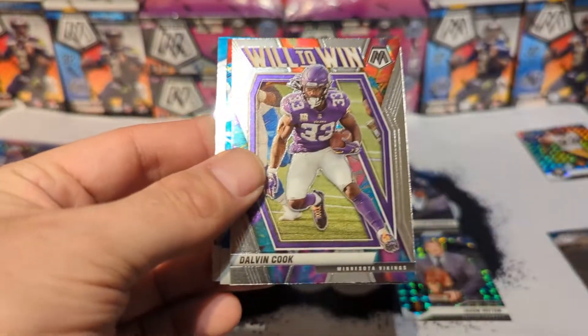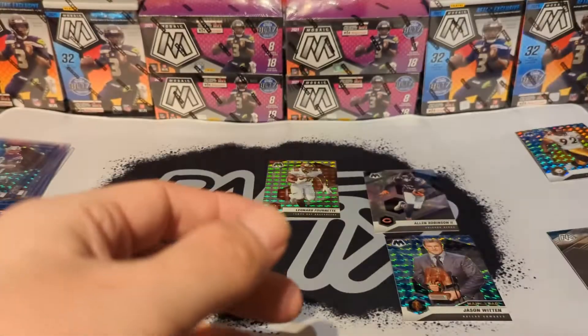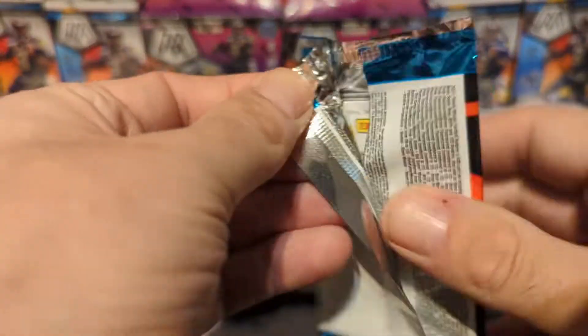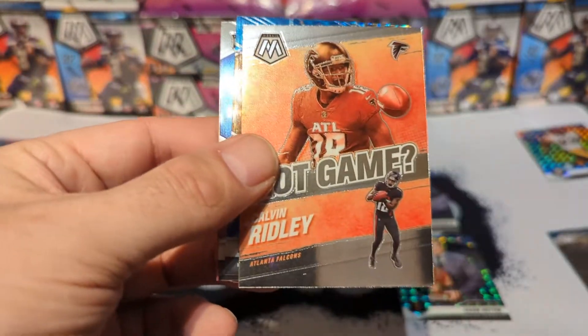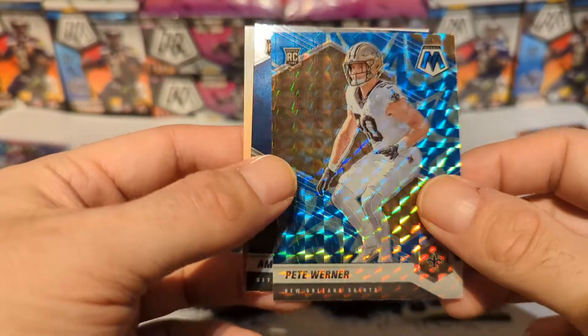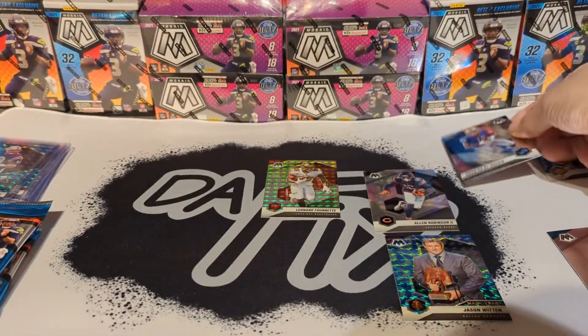Chris Longman of the year, will to win, Dalvin Cook blue reactive, Dion Jones, Christian McCaffrey. Derek Carr got game, Calvin Ridley, blue reactive Pete Werner, and Amon Ra St. Brown rookie — so we got that in the last box as well. Interesting, they're just giving out Amon Ra.